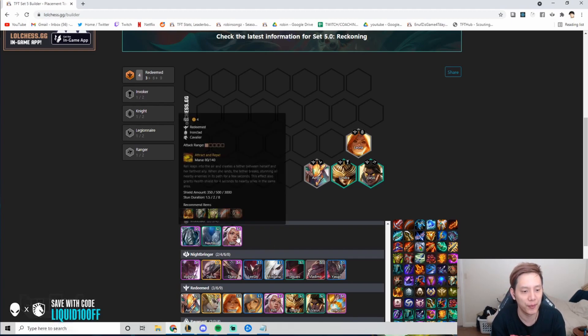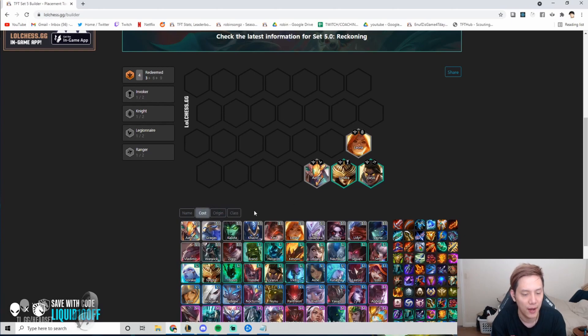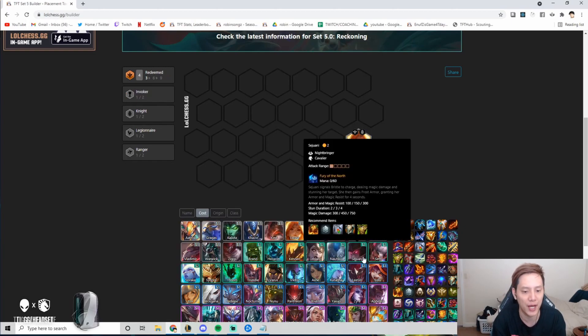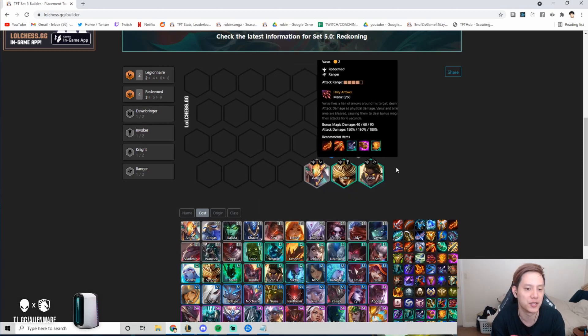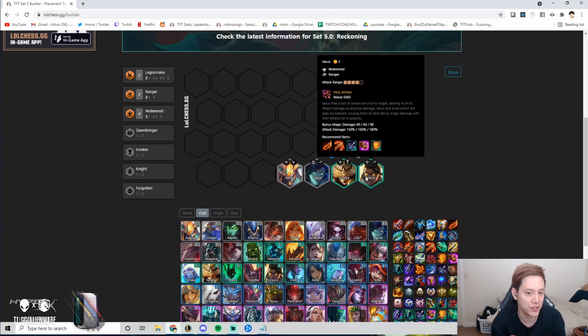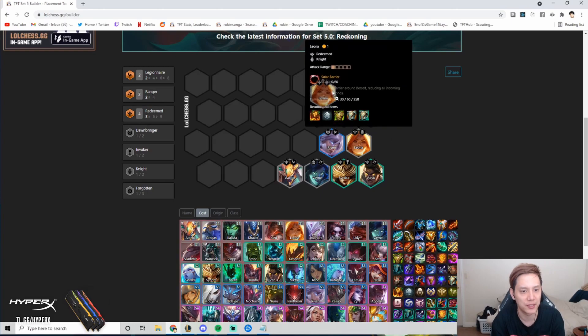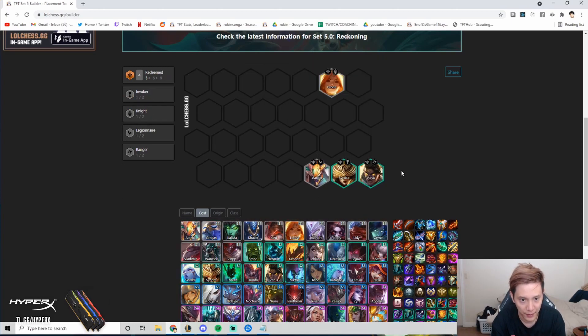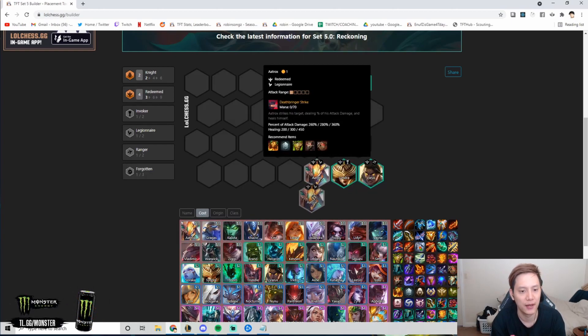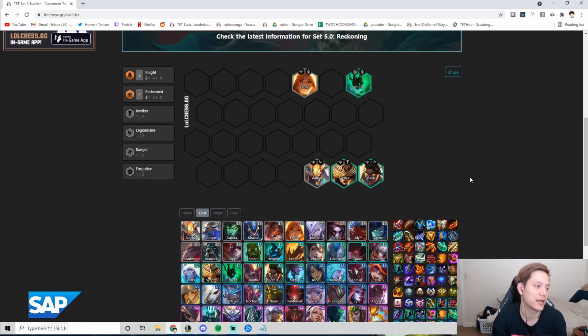Early game you'll be playing three or four Redeemed plus an extra unit to round out traits. Usually something like a Poppy for early Knight, or Caitlyn for Legionnaire, or Yasuo and Riven for Legionnaire with Aatrox. You can even play Vayne for Ranger with Varus. Basically just round out the traits with your Redeemed units.